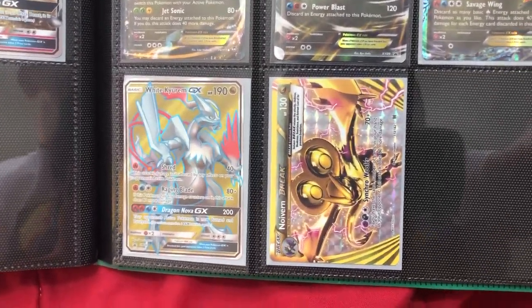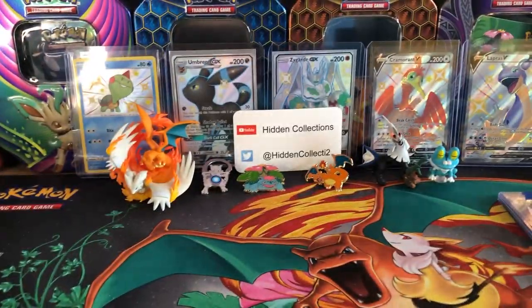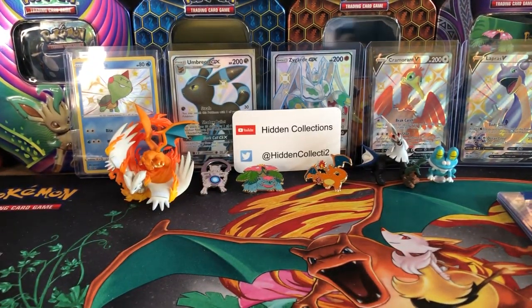Now the dragon types, which also don't exist anymore. We got Latios EX, Black Kyurem EX, Salamence EX, Dragonite EX, Garchomp EX, Mega Salamence EX, White Kyurem GX full art promo, and Noivern BREAK. Those are all of the EX and GX cards.